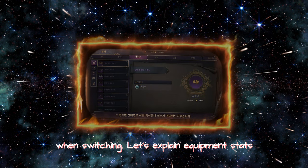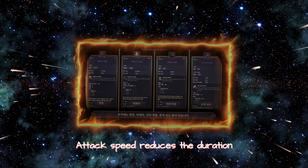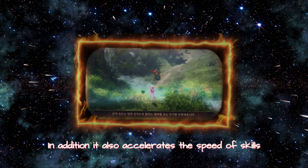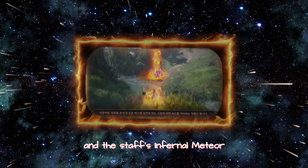Let's explain equipment stats. Weapons include accuracy, critical hit, heavy attack, and attack speed. Attack speed reduces the duration when using a normal attack. It also accelerates the speed of skills such as the Longbow's Decisive Sniping and the Staff's Infernal Meteor, as well as the casting speed of skills with a casting time.